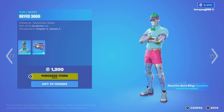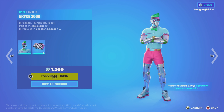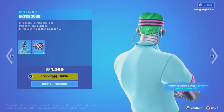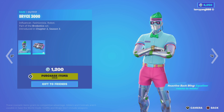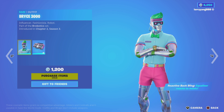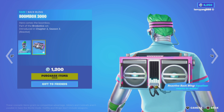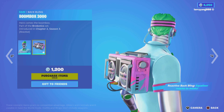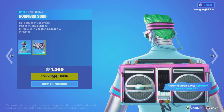Then we have Bryce 3000 — he looks like a bot. Reactive Back Bling, Equalizer, reacts to music. I wonder what it does when it hears music. Part of Chapter 2 Season 3. Influencer, Fashionista, Robot. Part of the Robotic Set. The Boombox 3000 Back Bling is also reactive — Equalizer, reacts to music.